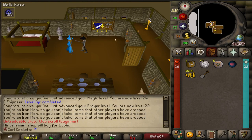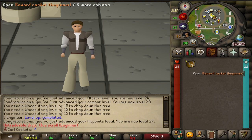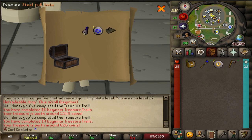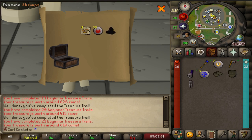Thank you for the casket. Number 21 - it's a casket. Chaos runes - that's really good. Steel full helm and law runes - that's really good. And leather vambraces, I don't have any of those yet. Steel plate legs - I didn't have steel plate legs actually, that's really good. Last casket - no unique, but I got some fire runes.